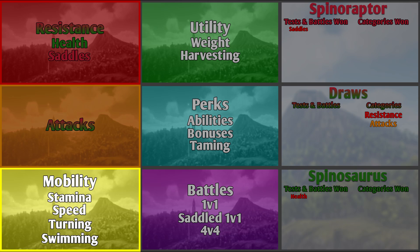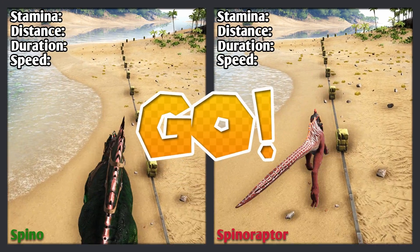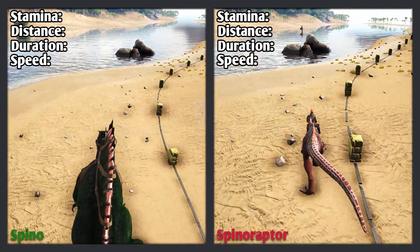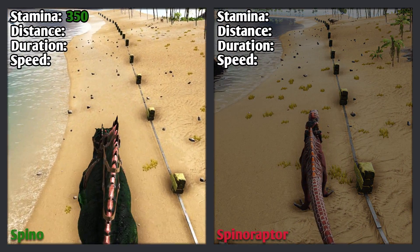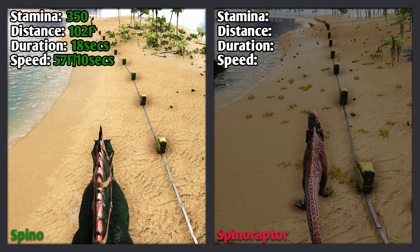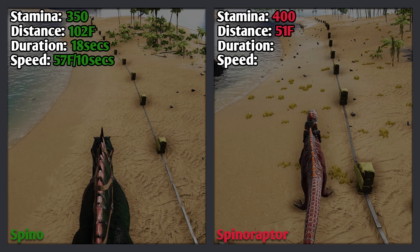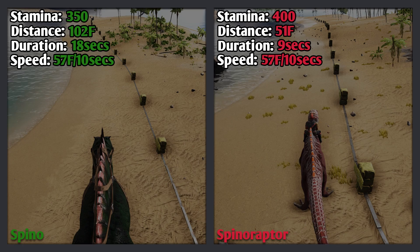The next category is mobility, and the first two tests are stamina and speed. The Spino will be running in quadrupedal mode for these tests, since it is much faster than bipedal mode. The Spino has 350 stamina and can run 102 foundations in 18 seconds, giving a speed of 57 foundations per 10 seconds. The Spinaraptor has 400 stamina and can run 51 foundations in 9 seconds, which is also 57 foundations per 10 seconds.